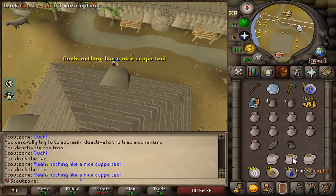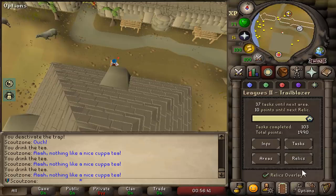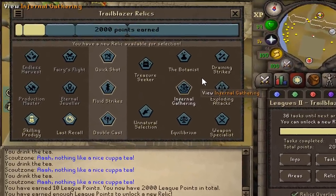We now have 2,000 points, making it possible for us to unlock the next relic - which is apparently the most overpowered relic out of all.